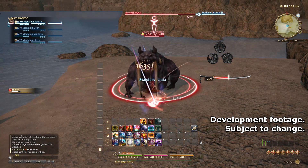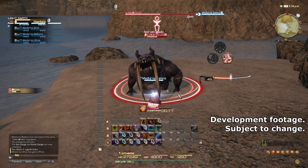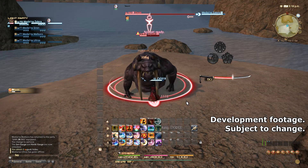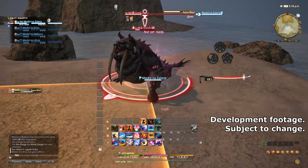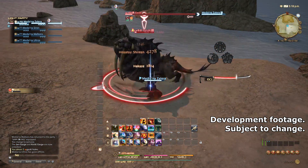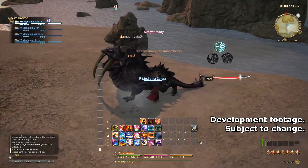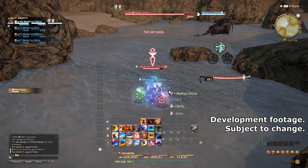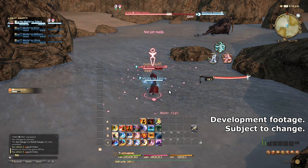Samurai also have a buff called Hisatsu Kaiten. It increases the potency of their next weapon skill by 150%, costs 20 Kenki gauge, but it only has a 5 second cooldown, so it can be used pretty reliably so long as you have Kenki to use on it. Since I know it's going to be a question — your Iaijutsu skills are actually considered weapon skills. So yes, you could use this on the 720 potency hit you get with the triple Sens.